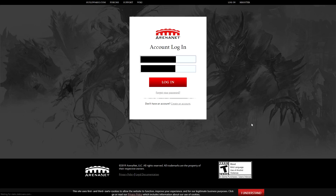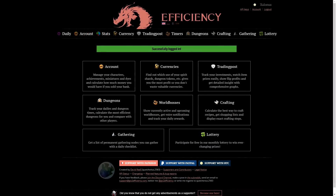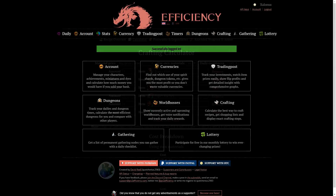Once you have an account, go to the API keys and put in your Guild Wars 2 API key — this is located on the Guild Wars 2 homepage. Once you have that, you can go to crafting, enter in the armor that you want, and see what you need to make it. If you have the API set up, you can see what you already have.